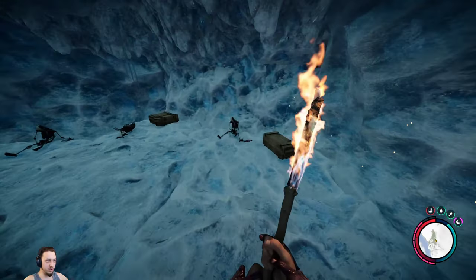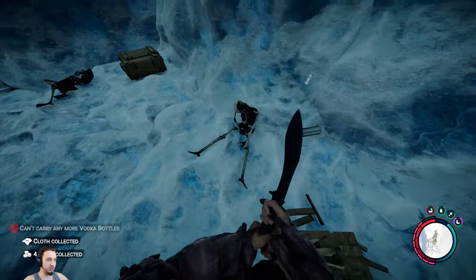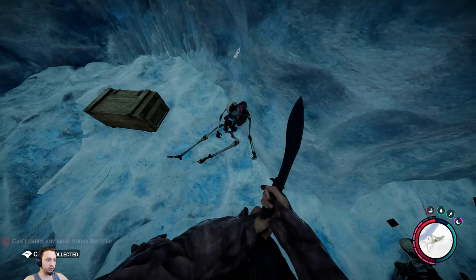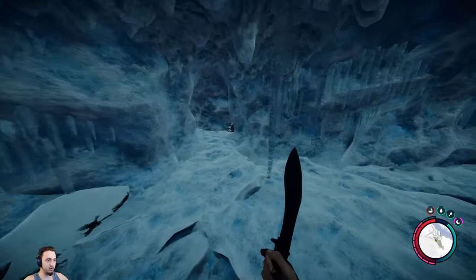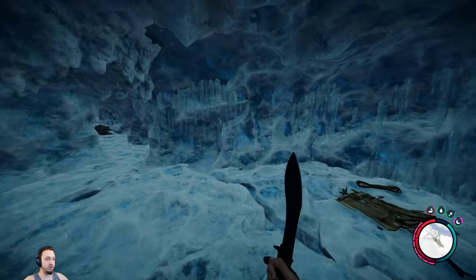There's a couple dead bodies here with some loot. Let's break these guys open. Some cloth, some rope - we'll probably end up using that for some armor. More alcohol, and some cat food and more rope. I guess that was all for the cave. I'm going to use this rope up real quick, and there's another one in the area I want to check out.